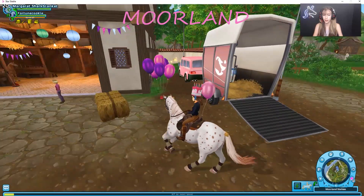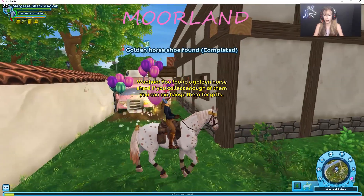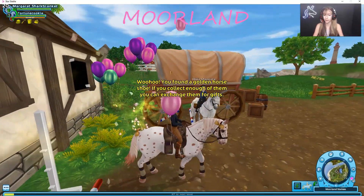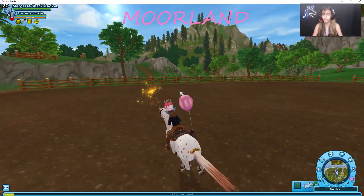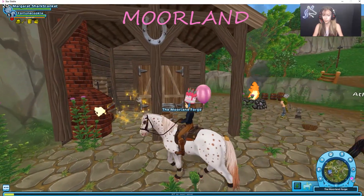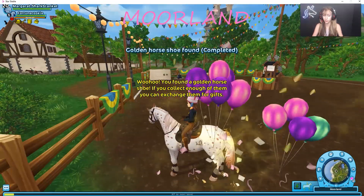So here we are at Moorland. The first one is right behind the trailer over by this little area back here. The next one is over here by this little paddock area outside, kind of hidden in the corner. The next one is in the middle of this big arena near the Bobcats Club. The fourth one is over here near the Moorland Forge, and it's just right here near the fireplace. The fifth one is right here in the championship arena in the lower left-hand corner.